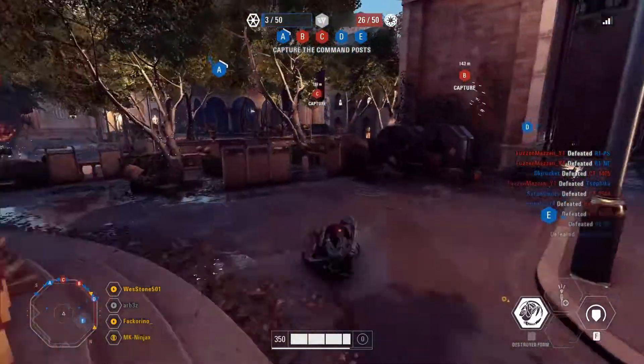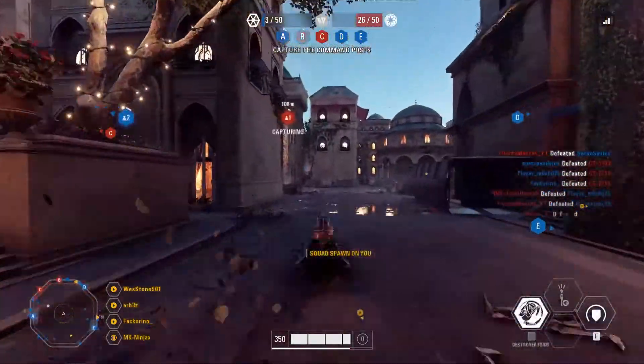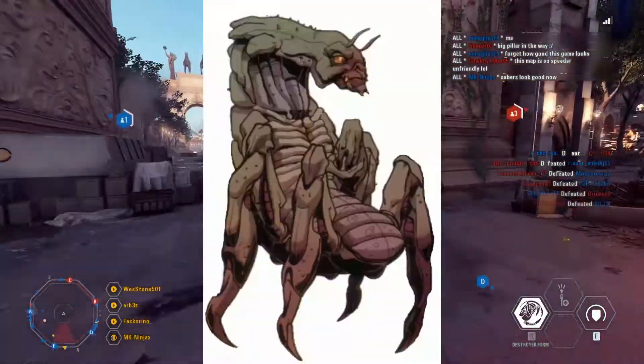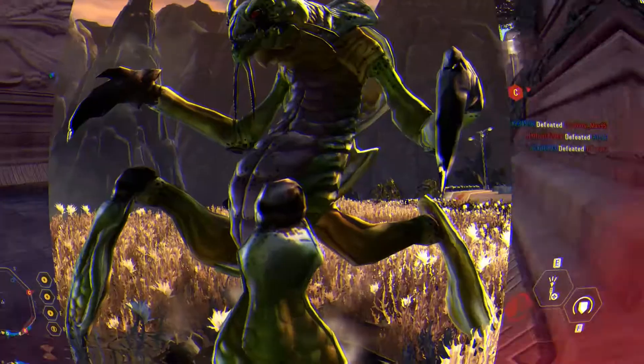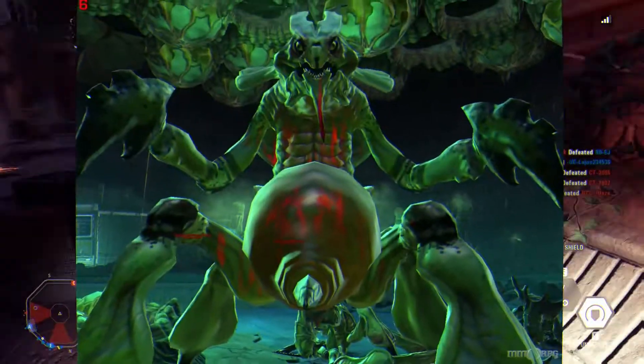First off, in canon, droidekas — otherwise known as destroyer droids — were created by a sentient insectoid race known as the Colicoid. The Colicoid designed the destroyers after their own biology. Not much is known about the Colicoid, except that they were extremely ugly.